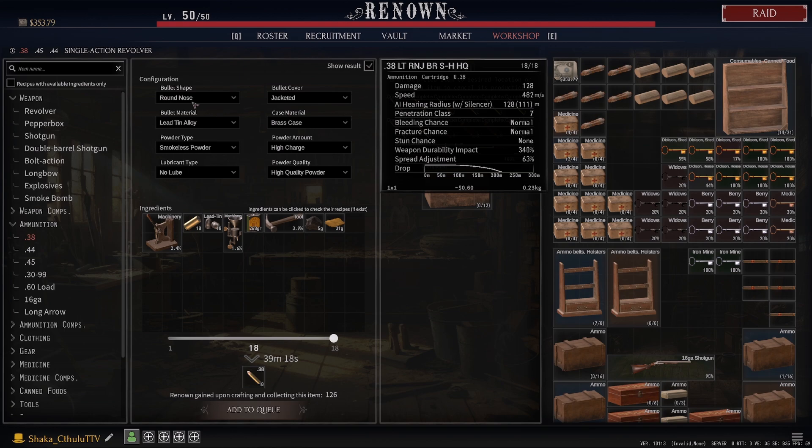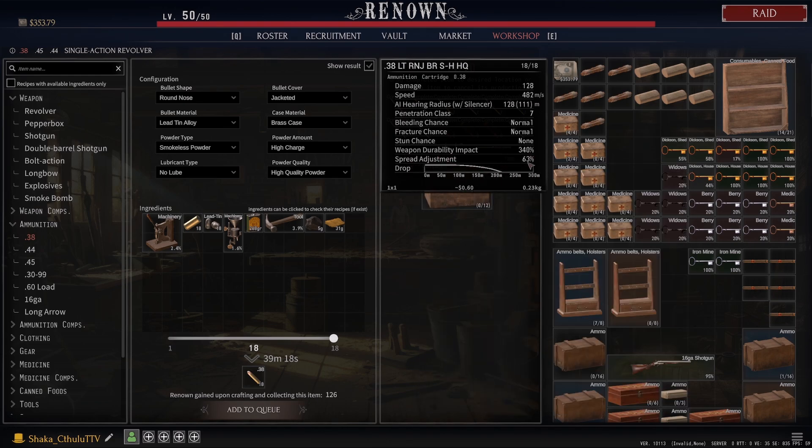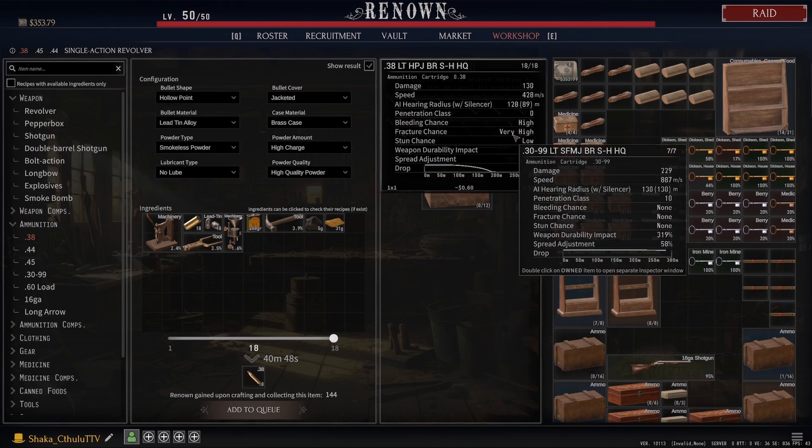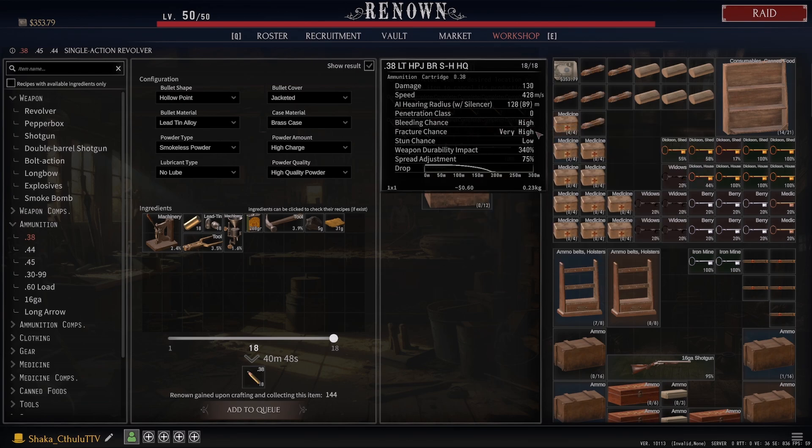I'm always going to err on the side of wanting to get the best out of my bullets and especially the best out of my gun. Weapon durability impact is very important to me, as well as the spread adjustment — that's something I always want to look at, especially if I'm picking up ammo off the ground. Another key one is penetration class: you're obviously going to get better penetration when other stats aren't buffed. A hollow point is going to have almost no penetration, but it gives you that bleed and fracture chance. Depending on who you're fighting, if they've got armor you're going to want to go for headshots.